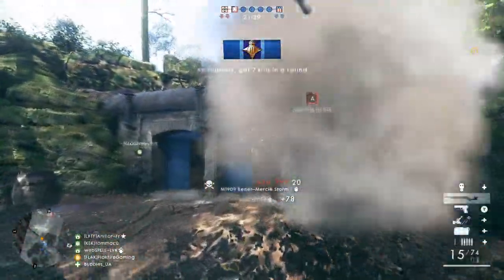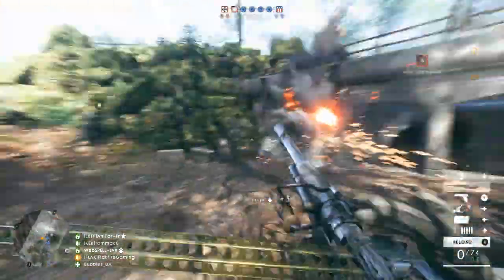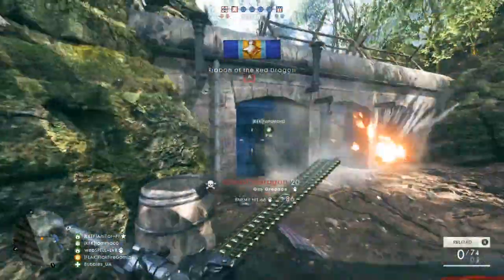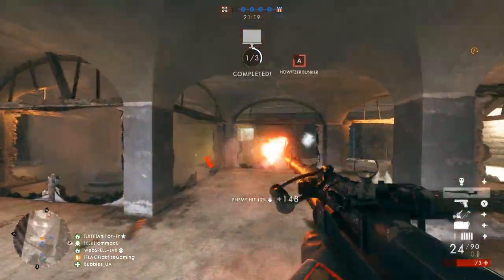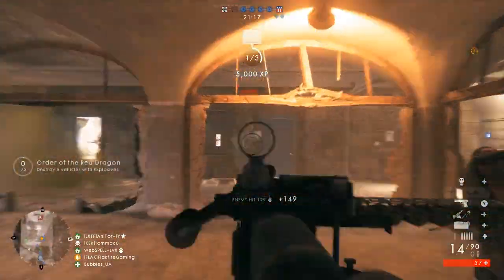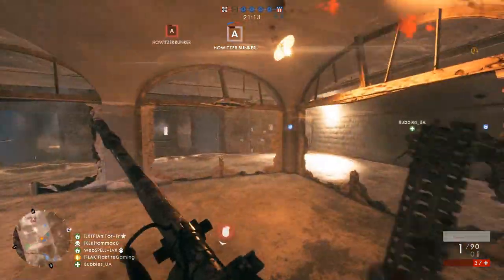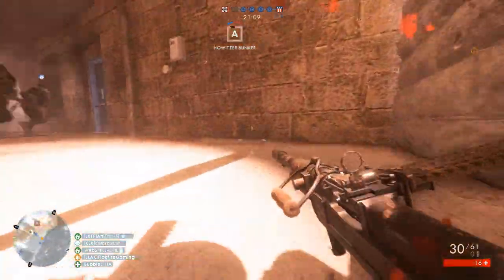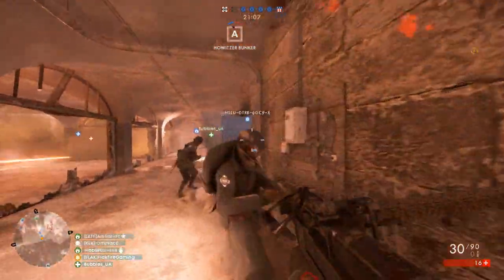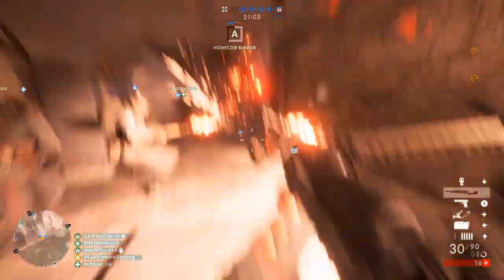If you're unfamiliar with Frontlines, it combines the best aspects of Conquest and Rush in a tug-of-war battle. Players must first capture designated points and push the enemy back to their spawn, where they must then detonate two telegraph stations. If they fail in this task, they are pushed back, and the capture phase begins again. Frontlines often results in see-saw battles, as either team can come back from the brink of losing to win the match.